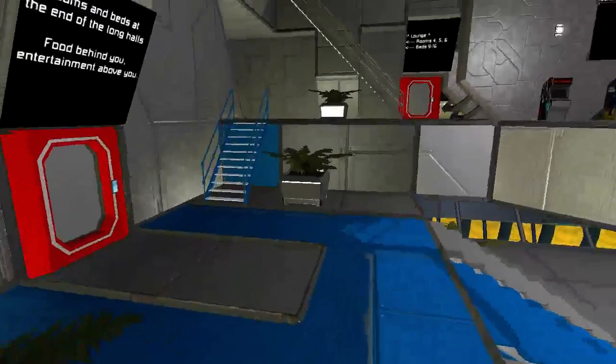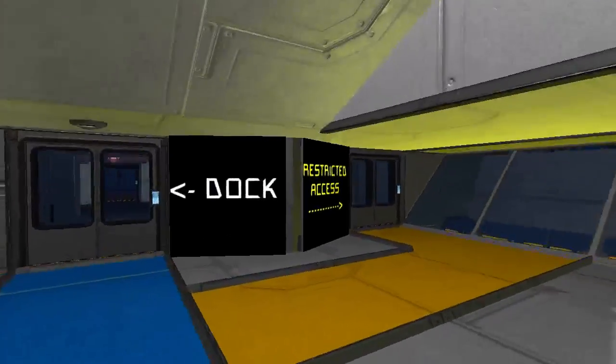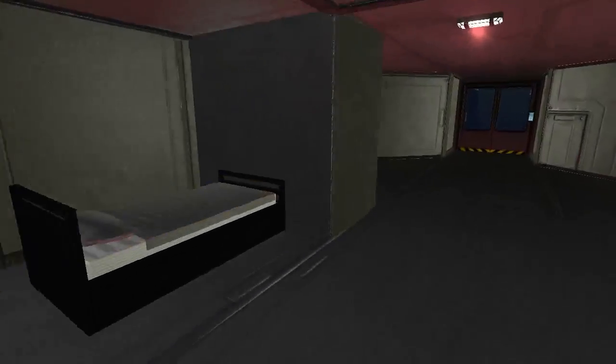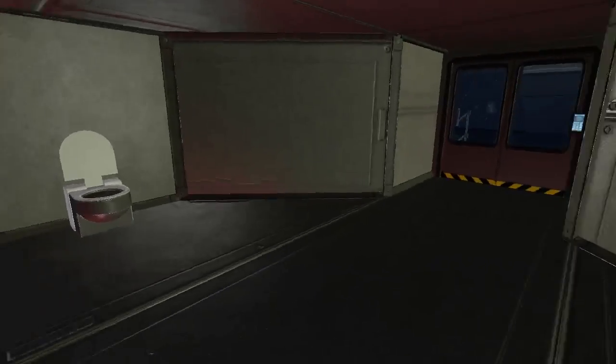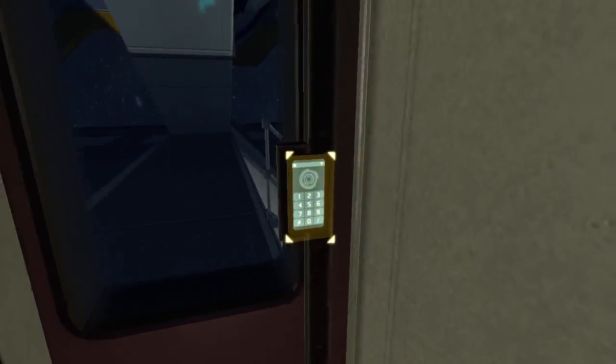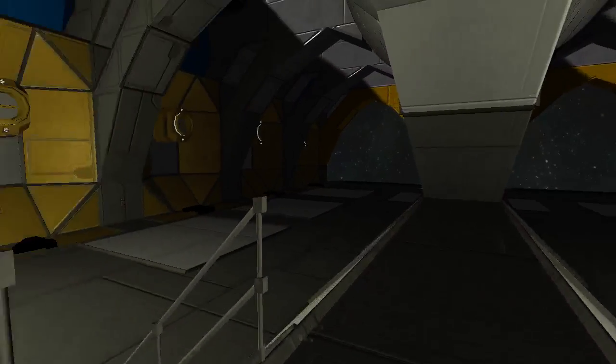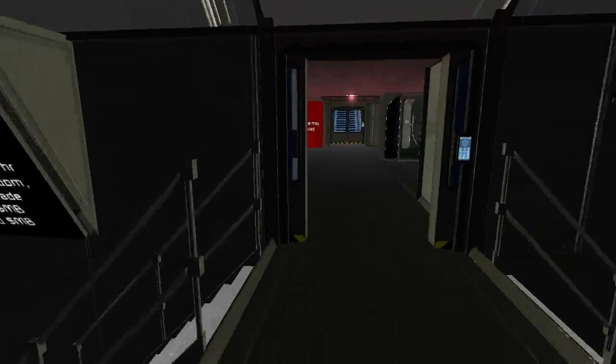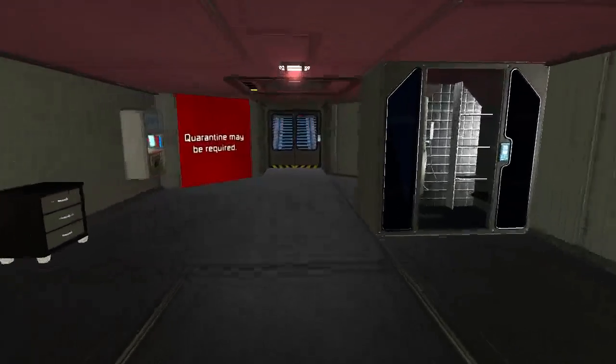If you go down here, you can see the dock and you can also see the restricted access area. Let's just take a quick peek at the dock. This is actually a quarantine-safe airlock. And there are eight internal docking bays. The lights turn on automatically when a ship approaches.